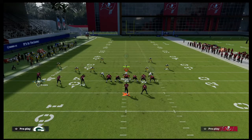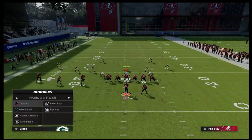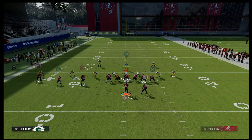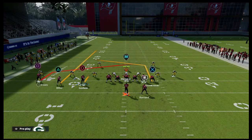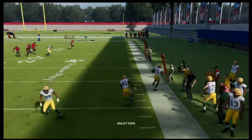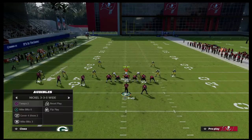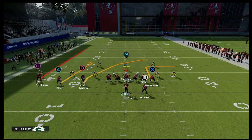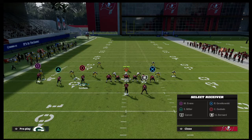Another cool thing you can do is hitch the inside receiver — this is a specific setup I like in this situation. I'll hitch this inside receiver, streak Scotty Miller, and then slant Mike Evans. It creates a little nuance but it really sucks in that cloud. You can streak any of those slots and still have that clear-out route for your tight end post. In my opinion, slant-post is probably the best route combination in this game — it's just really hard to defend.